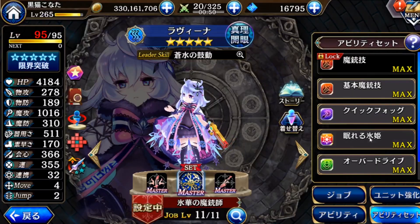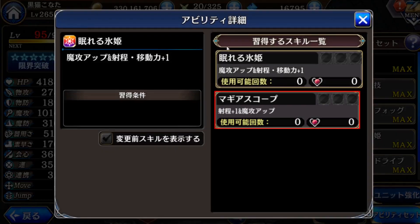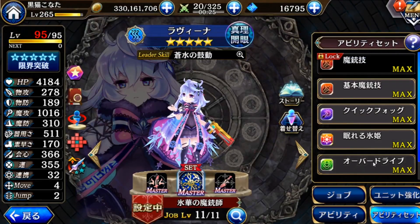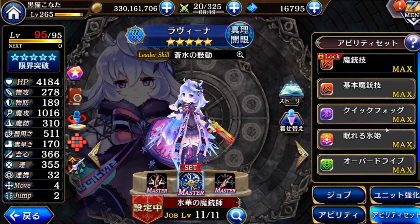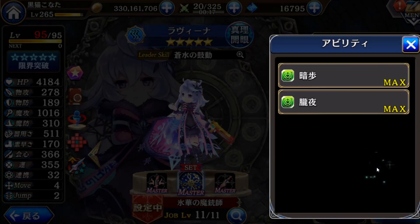This one is when you open the second gate — it used to be just magic up and shooting up. When mastered, the magic up increases a bit and walking plus one, so this one is almost a must to equip. Then this one is an overdrive — it grades up magic and physical, and lowers the defect. This one is almost a must.